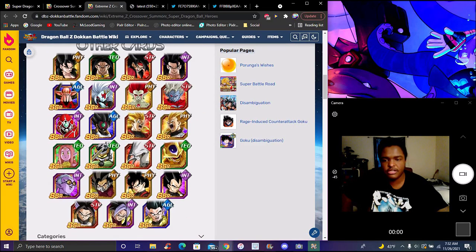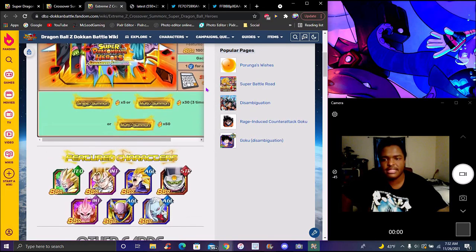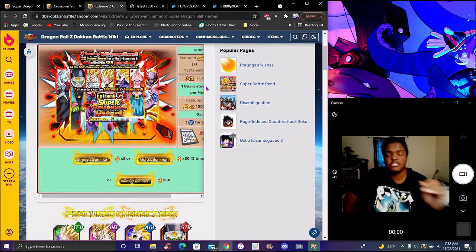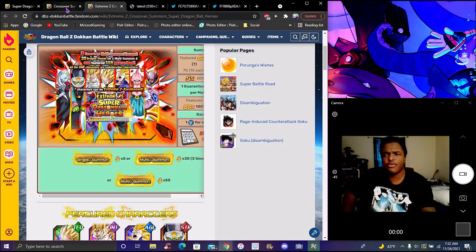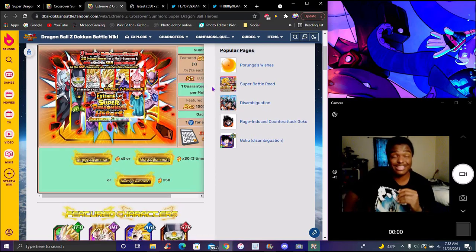If you're going to get some past units in here, probably summon on this banner — it's discounted, you don't have to waste as many stones. There are only three multis. If you really, really want to get those old units, it's only three multis — you'll get a featured unit guaranteed in the multi. Every hero unit is literally on here, so every SSR you pull is going to be a Hero unit. Units like Super Saiyan 3 Trunks, Gotenks, Adult Gotenks, Adult Gohan, Dark Nostole — the old units are all really good.